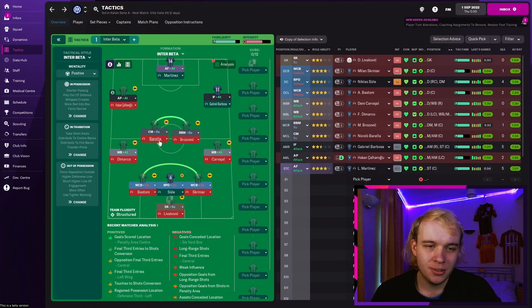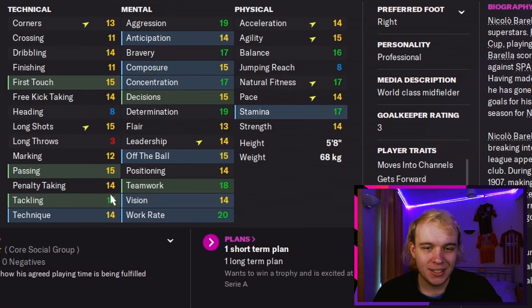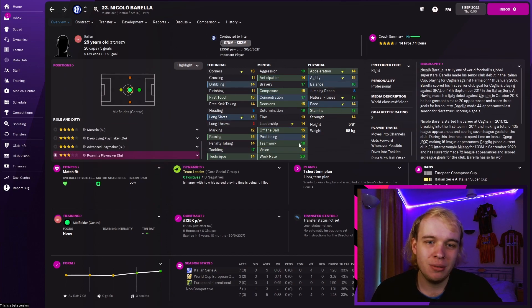Going to my centre mid on support, which in this case is Nicolo Barella. I don't really focus too much on this because of how good Barella is as a midfielder. Passing, tackling — again that's got to be key. They've got to be good at first touch because they're not just running up and down — they're creating chances. Teamwork is key, work rate is key, vision, decisions. I'm very lucky to have such a world-class midfielder in Nicolo Barella — he could literally do anything. The fact that regista playmaker is the only position he's not really suited to, but he's still really good at it, just says it all about how good this man is.